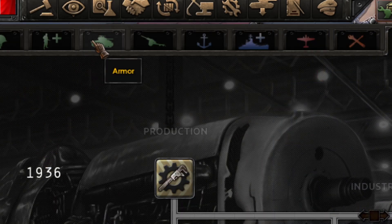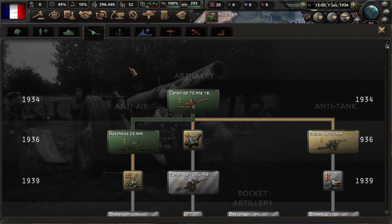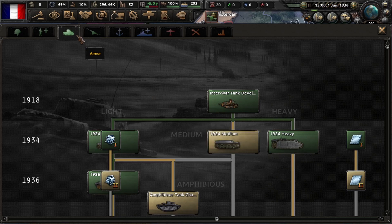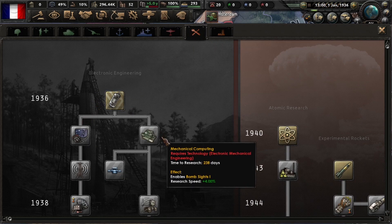Very soon I researched the Tanks Model 36 and the cannon — the close support gun — which is super important for this tank. With this basic tank and the support cannon you are fine. I also started on engineering technology, this one and this one.